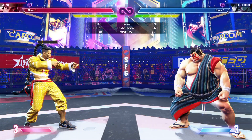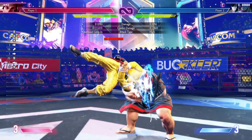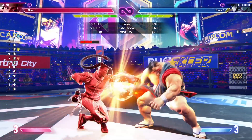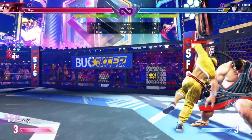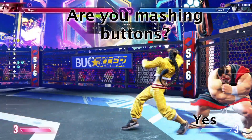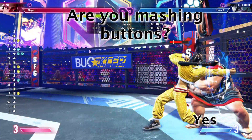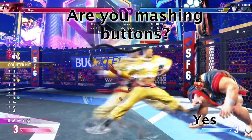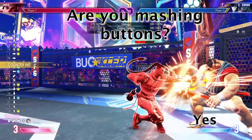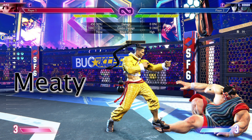For example, Jamie jumps in with his jumping heavy punch and then goes directly into his standing medium punch, which sets up that situation we were talking about earlier. The second thing is a meaty. A meaty is basically putting a hitbox over your opponent as they're getting up. What this does is make it so that if they're not waking up with an invincible reversal like a DP or super, when they try to press a button, they're going to get hit because they're getting up and trying to do an attack but the hitbox is already on top of their body.